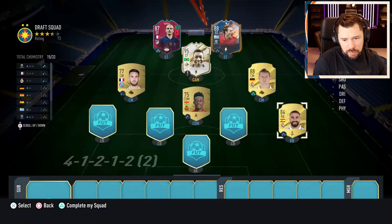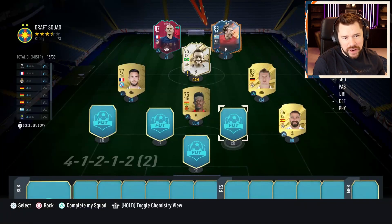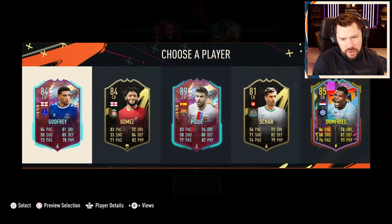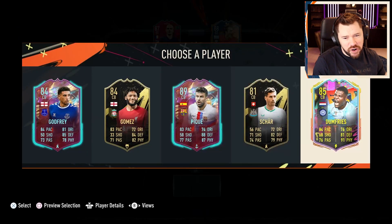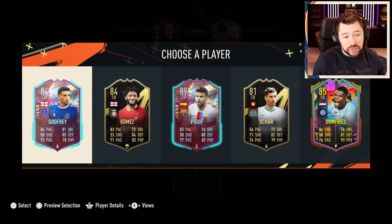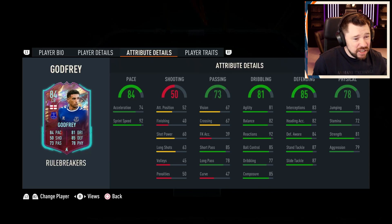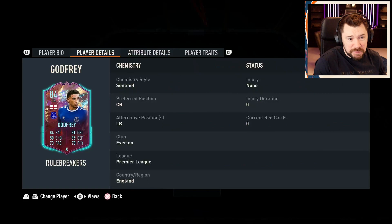Kyle Walker would be ideal, but yeah Coverham it goes. We are going to have to take Pele out as well and put an actual CAM in there. Come on... oh that Denzel Dumfries. Even that Godfrey man - I tell you what, how much is this card? I'm going to guess like 20k-25k. He's 28k. Do you realize how good value that is, especially in the current meta? 92 base sprint speed.